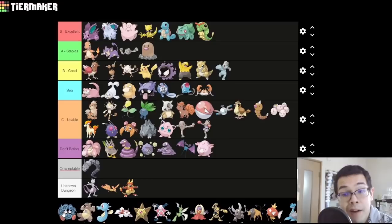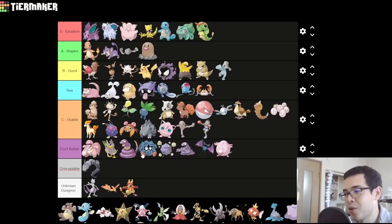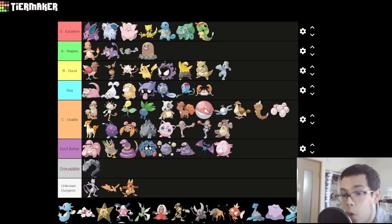Tangela — it's been buffed by the Special split and now gets more special attack. But it's a Grass type with overall mediocre stats and little to no utility that you get near the end of the game — that's a D. One more gen and you get Tangrowth though, which is pretty good. Kangaskhan — really decent stats, but unfortunately it's a Safari Zone catch and a rare one. It doesn't quite go in D because if you catch it, it's fine. Good luck catching it though — you're gonna need it.